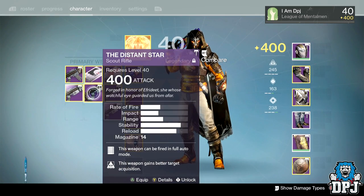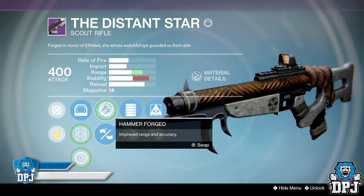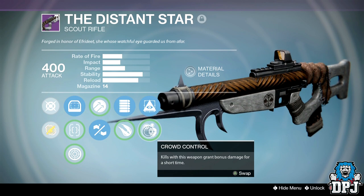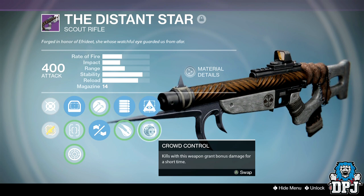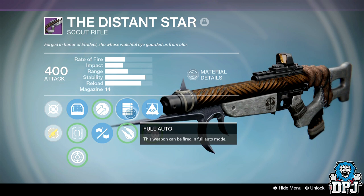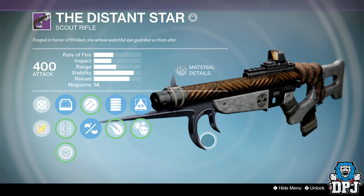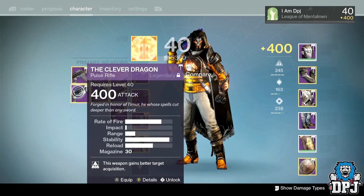This Distant Star is an absolute monster. It's got hammer forged or hand-laid stock which I switch between, full auto or explosive rounds, and hidden hand or crowd control. I was using this in PvP yesterday and it is an absolute freaking monster. I'm not too keen on pulse rifles and scouts where you have to keep spamming the trigger — I get a dead finger — so anything that drops with full auto I will take any day of the week. If you've got this with full auto, you know what I'm talking about.